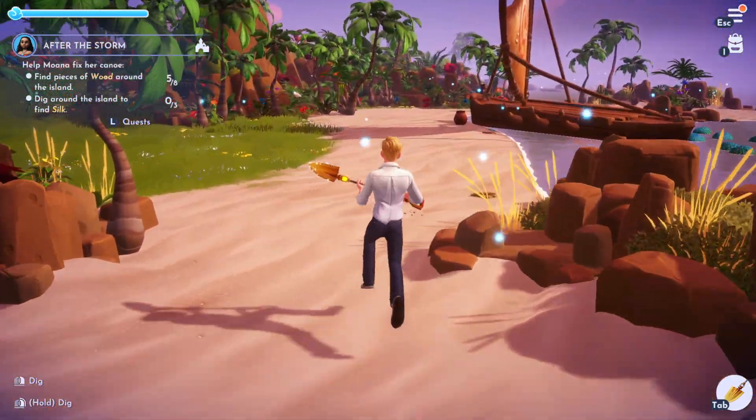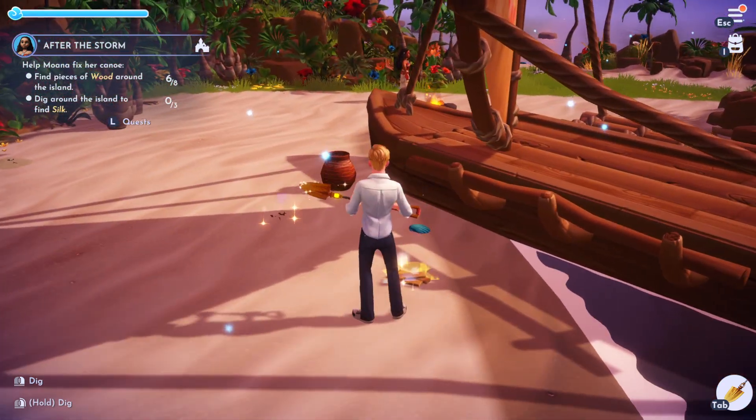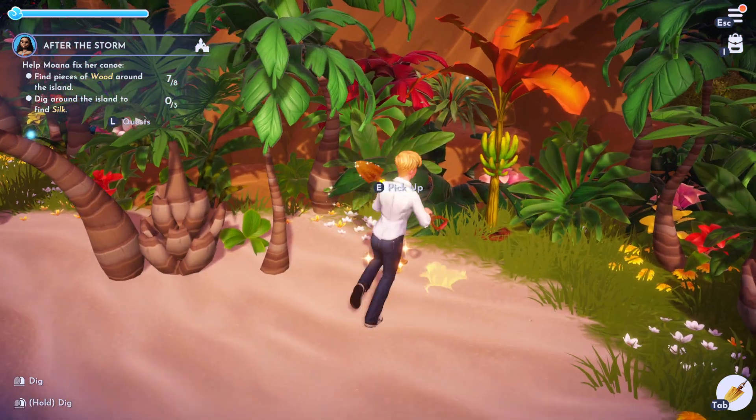The sixth piece is just around the corner, coming slightly back towards the ship. Number seven is at the ship here, and then number eight is behind Moana, just here.